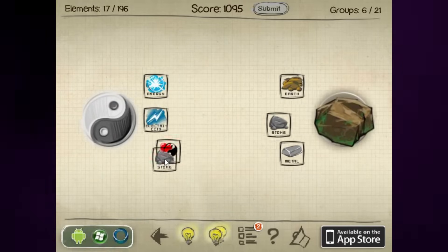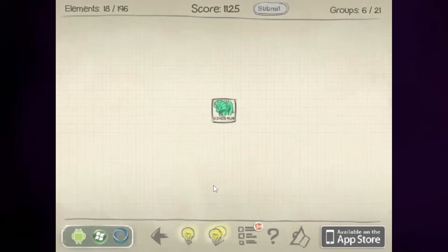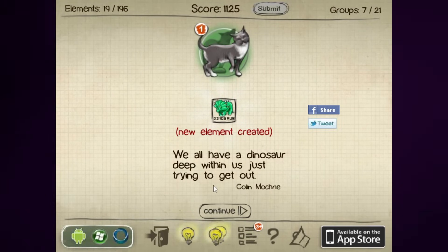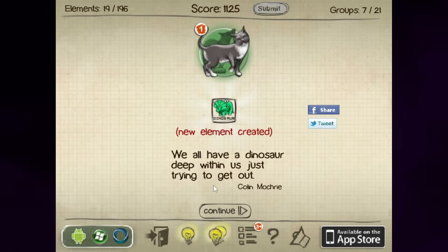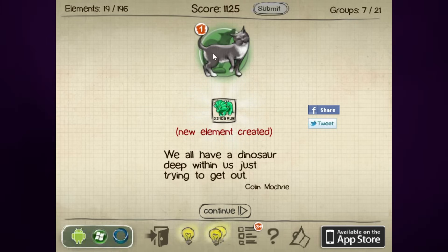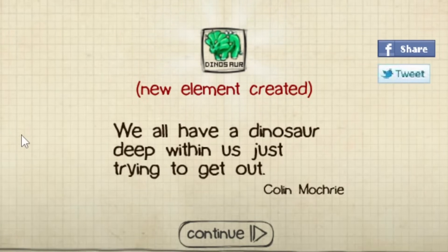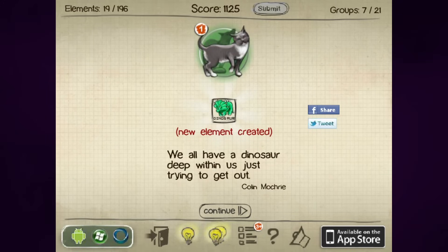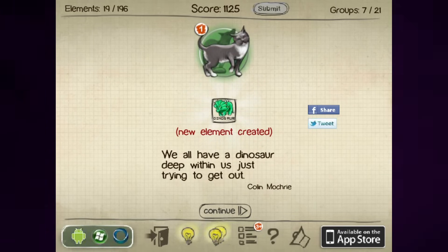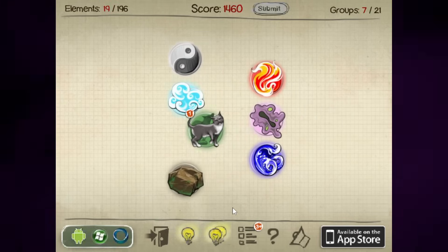Life and earth. Life and stone — oh, an egg! How about egg and earth? Plant the egg and you get a dinosaur. Make sure never to bury your eggs in the earth, because you might get a dinosaur out of it. We have a new category now: the animals category. We all have a dinosaur deep within us just trying to get out — Colin Mochrie. I didn't expect him to turn up in my god game. He's one of my favourite comedians. Improv legend Colin Mochrie.